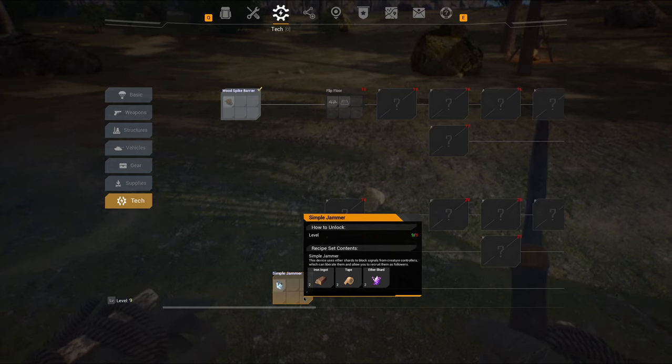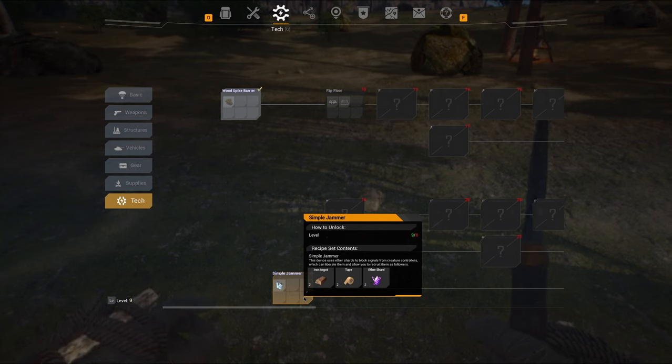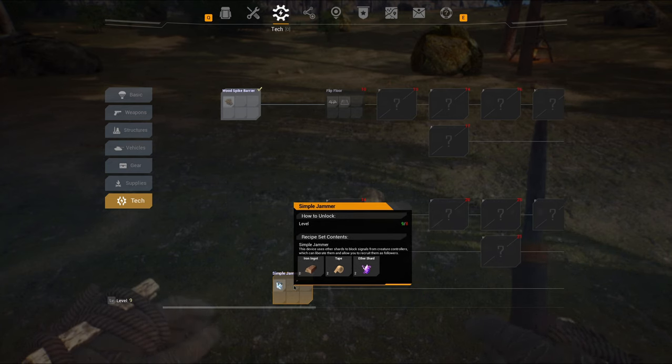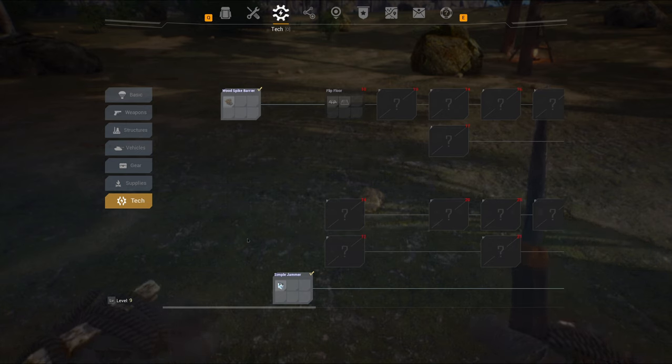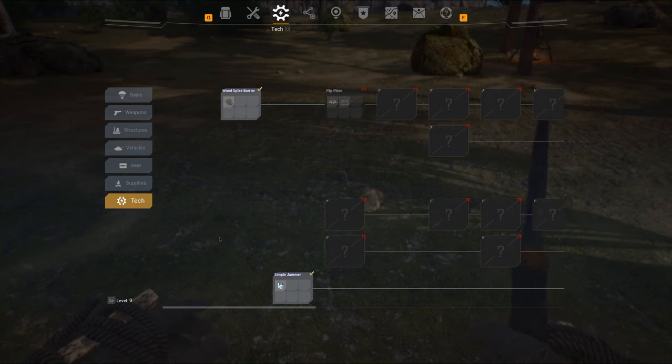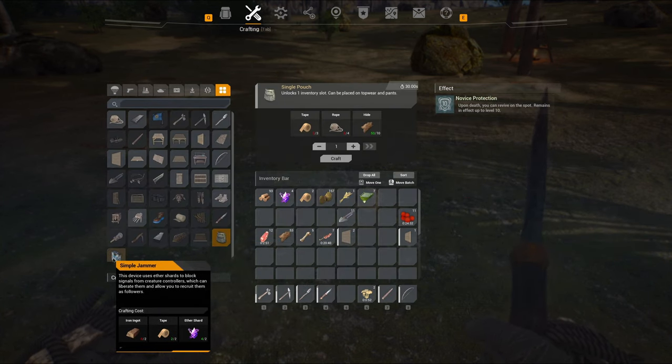This device uses ether shards to block signals from creature controllers and liberate them, allowing you to recruit them as followers. So that must be the neck brace the NPCs are wearing. I'm going to make one of those and try it on the next NPC that spawns on the ocean and see if we can recruit them. Pretty cool!